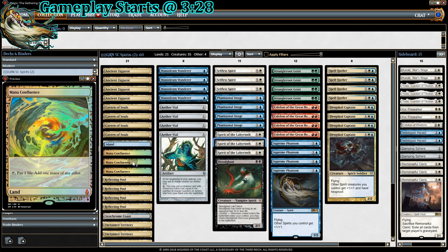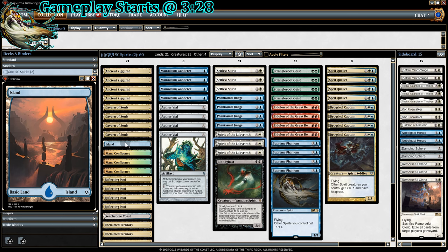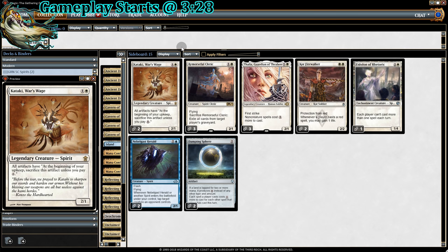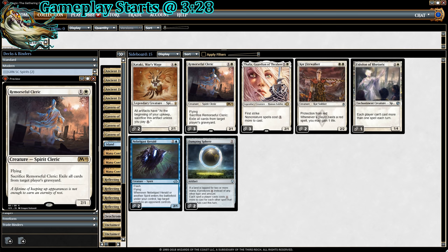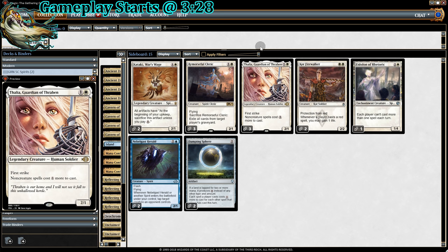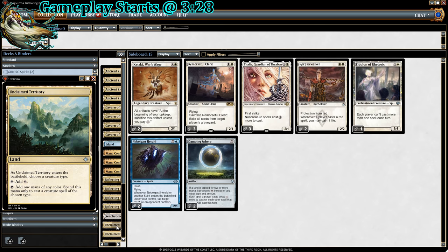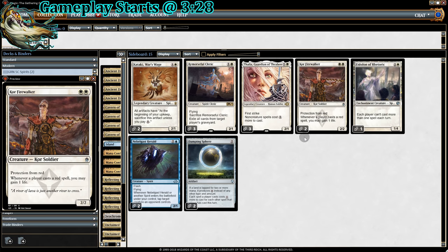We also have 3 Mana Confluences — pay 1 life, add 1 mana of any color — plus 1 Island in case our opponent Path-to-Exiles us, and 1 Seachrome Coast. Now the sideboard: 2 Katakis for Artifact Hate, 3 Remorseful Clerics for Graveyard Hate, 3 Thalias against decks with a lot of non-creature spells, and 2 Kor Firewalkers. Sometimes the Firewalker is hard to cast with our lands since it doesn't work with Cavern or Unclaimed Territory, but there are a ton of red decks out there and we have to be prepared. It has protection from red and we gain 1 life whenever someone plays a red spell — the only downside is it's not a spirit.